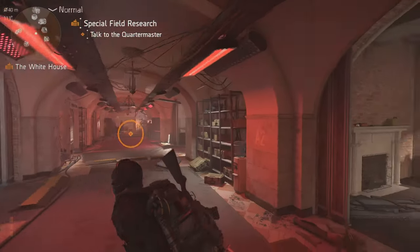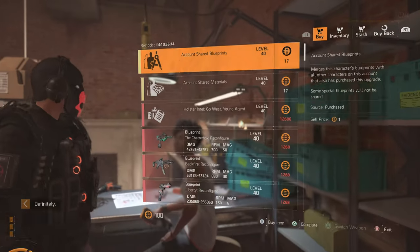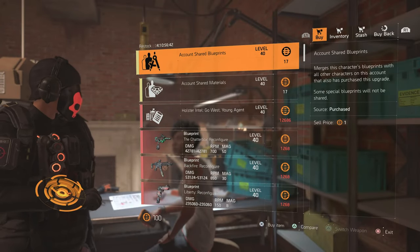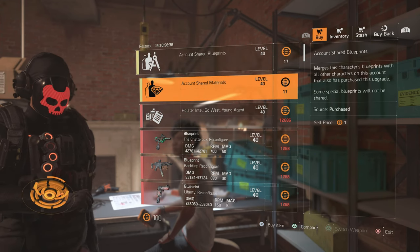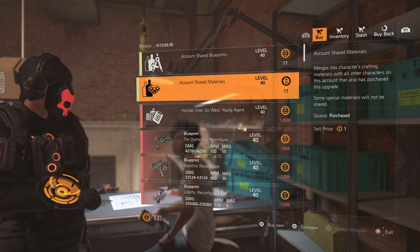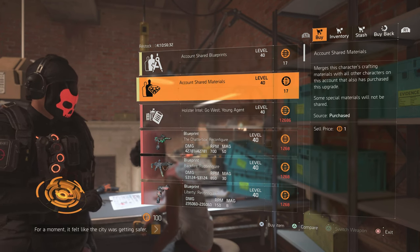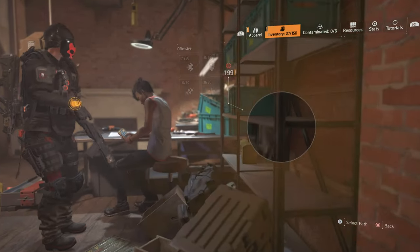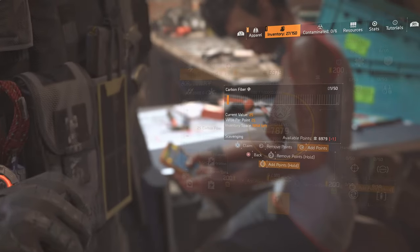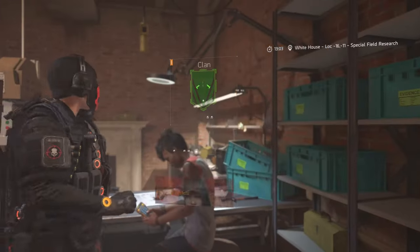Another important thing is you need to talk with this lady here, and she sells you the account shared blueprints. So all your blueprints are shared between accounts — the account shared materials — so your materials are shared. And this one is important: so if you get anything in your watch, any material, it will be shared with all other characters if you buy this blueprint.